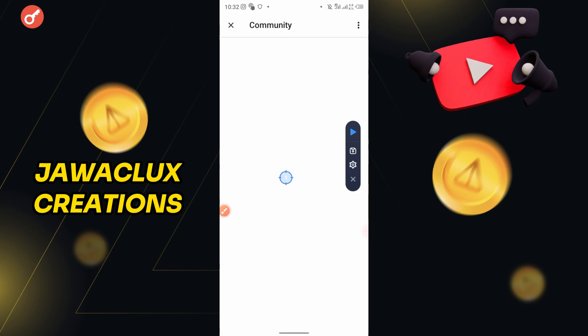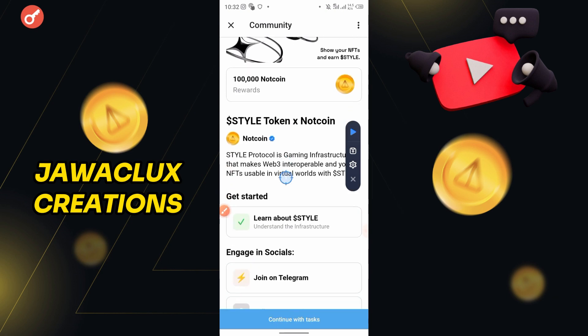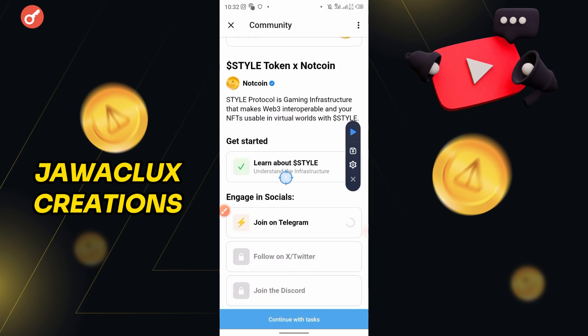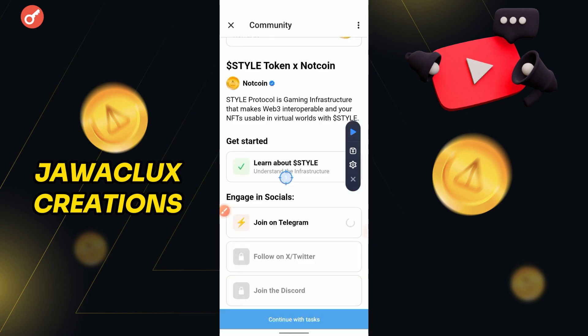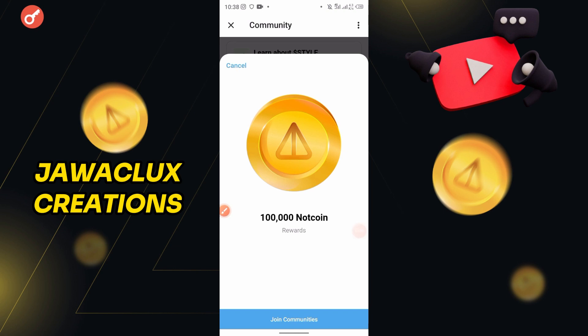Automatically the job might have been done. Let's go and click on 'Join Telegram' again and then get back. As you can see it is loading — when the task is verified then we can proceed. They are verifying whether we have done it or not. You can see we have done it in the background. We can see the 100,000 Nothing Coins have been credited right now.